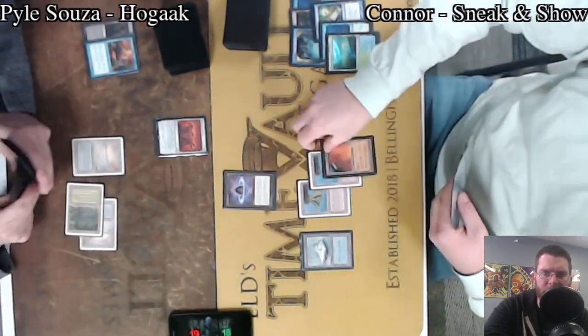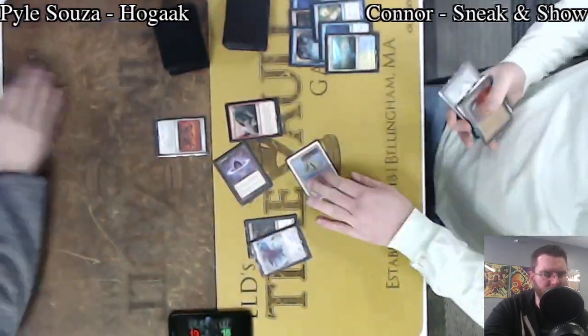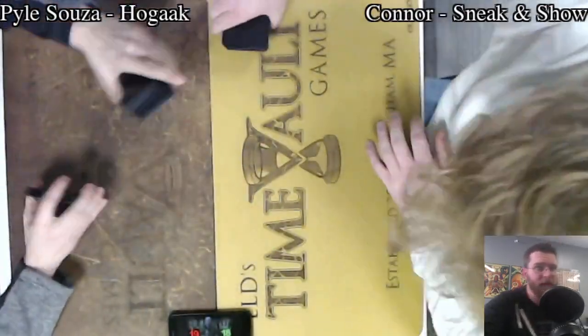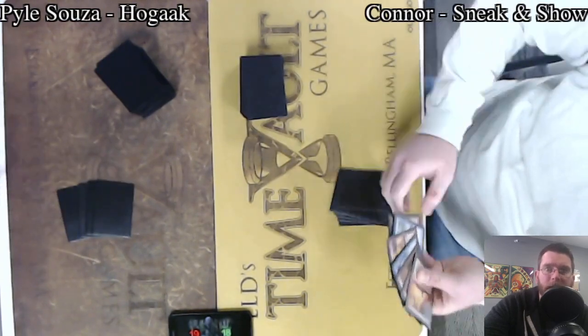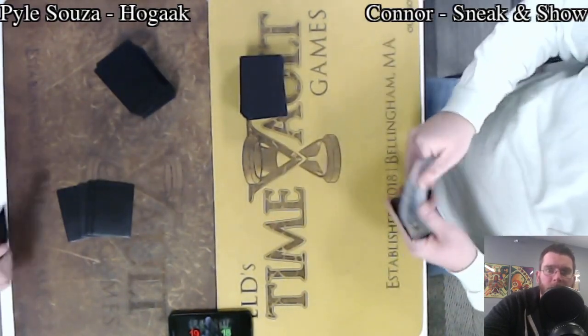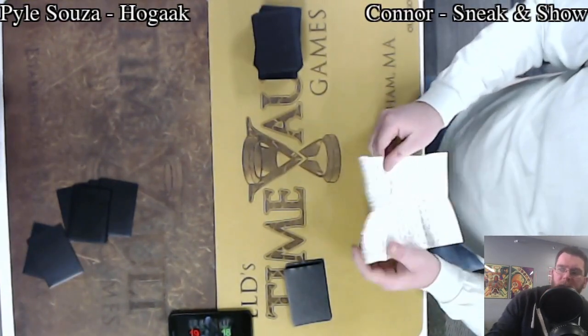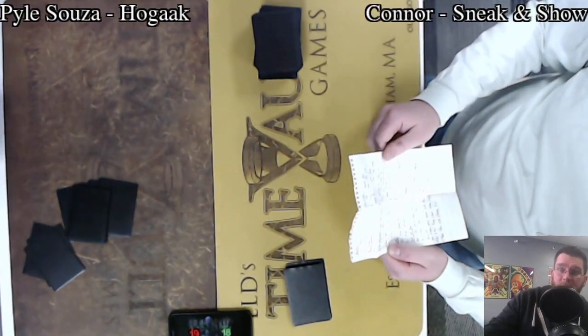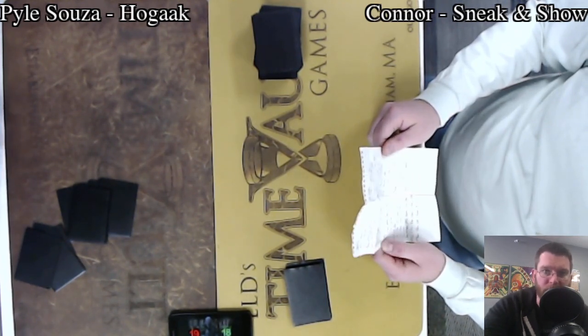Connor has City of Traitors in hand, Lotus Petal — he's got it all here. Sneak Attack, Emrakul, and Griselbrand. He literally has it all; that's pretty much as good as that deck can do. 22 in the air with haste off of that Sneak Attack. Probably the stronger of the two enablers, which is fair given that it costs 5 or 6 mana compared to just 3 for Show and Tell.